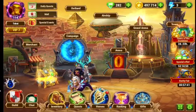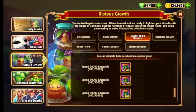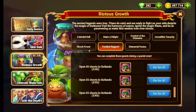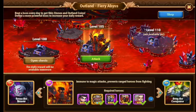Yeah, that's pretty much the event. The hardest ones might be spending emeralds if you want to do that, or the outland chests, because 65 outland chests in 2 days is a lot, and because outland bosses can get pretty hard.